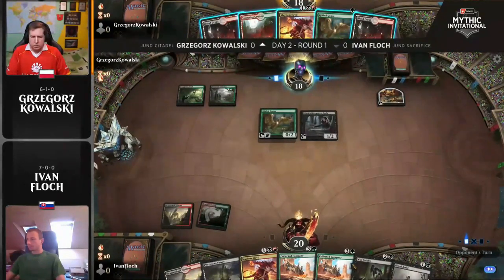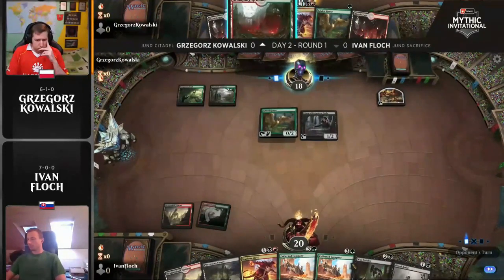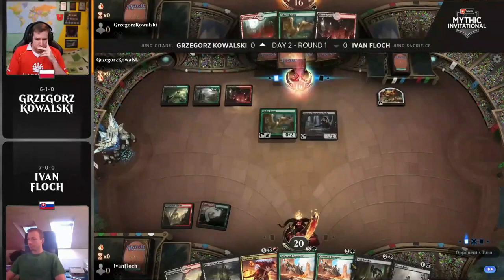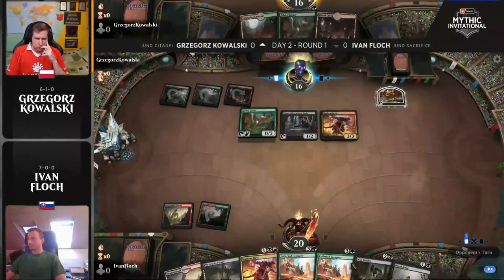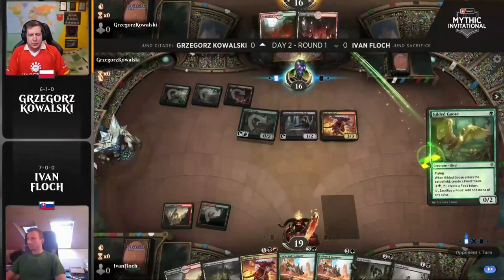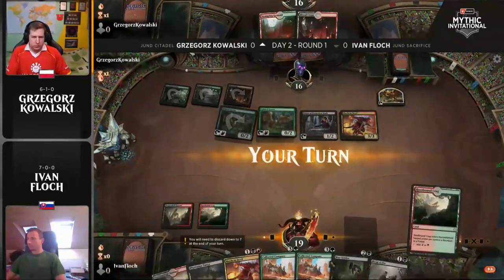Just settling for that tapped land, we'll pass the turn back to Kowalski, who's picked up a Blood Crypt off the top of the library. I love that small subtle play by Von Flock — just recognizing Blood Artist is not exactly what you need to get into the battlefield first. Recognizing that I would rather consistently cast three-drops, or four-drops in the case of Collected Companies, than just get a zero-one on the battlefield. That's not going to do too much, and in fact would have died to this Mayhem Devil right here.